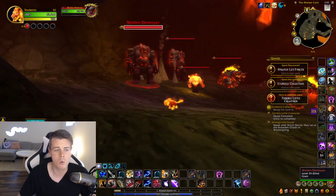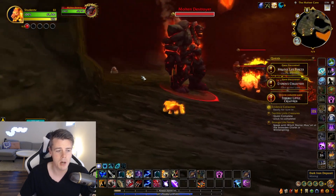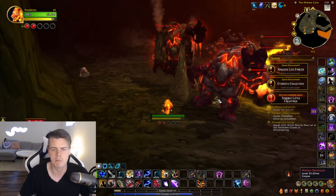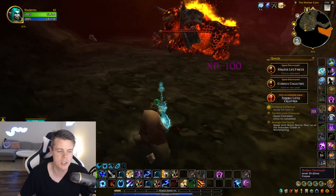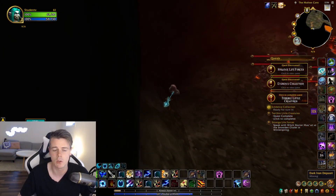It's very important to also kill the Molten Destroyers. While you're mining the Dark Iron Deposits you do have a chance of getting Blood of the Mountain from the deposits themselves, but Molten Destroyer mobs can also drop Blood of the Mountain - so make sure you kill all of those.